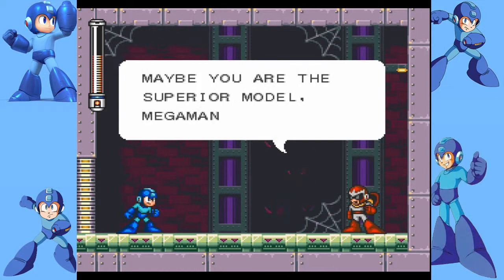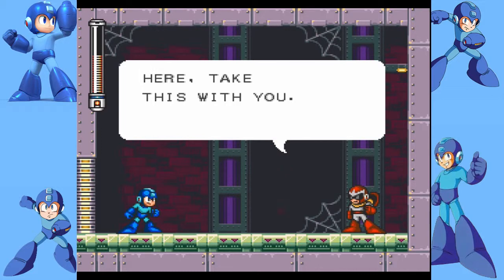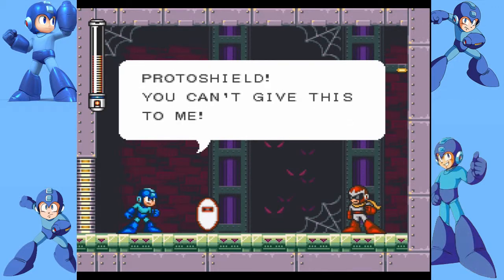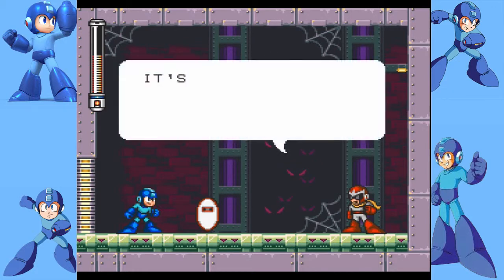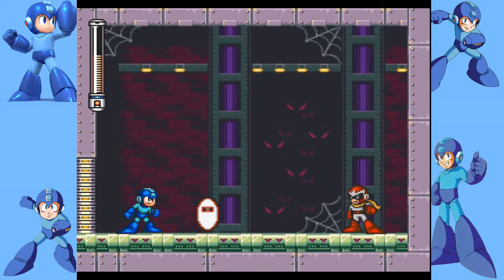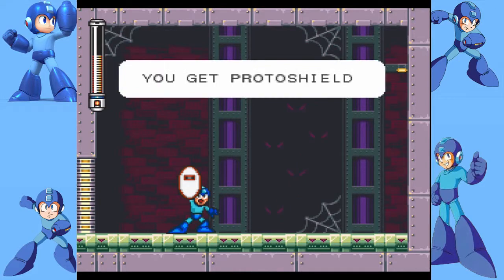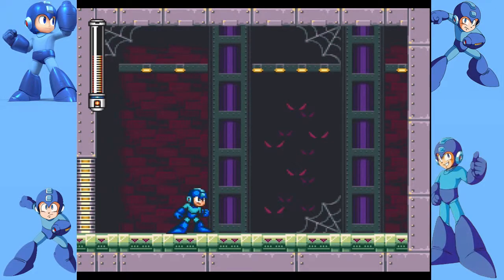'Maybe you are the superior model, Mega Man. Here, take this with you.' Not a hard fight, just really tricky. 'Your Proto Shield.' 'You can't give this to me.' 'It's okay, take it and watch your back.' And we have the Proto Shield! It allows you to actually deflect shots. Can you charge? Yes. Can you slide? No, you can't slide.